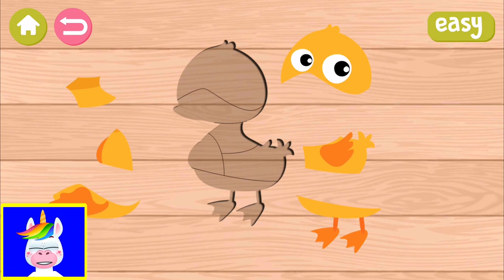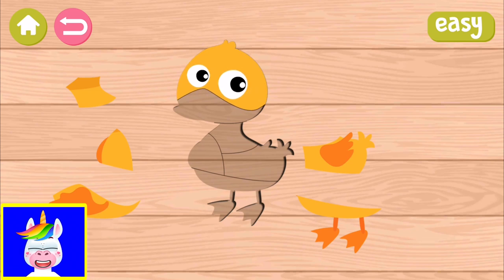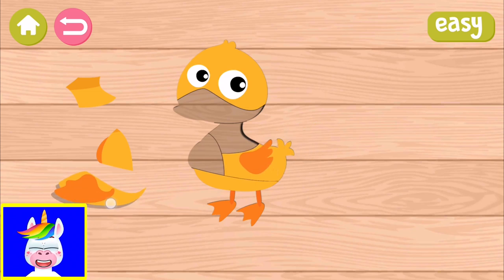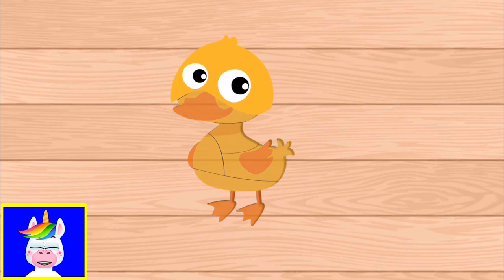Let's take the duck's head and put it in place. You just tap on the parts and then drag it. Duck's legs, duck's wings, and the beak — the mouth — and the duck's body. So it's pretty easy.